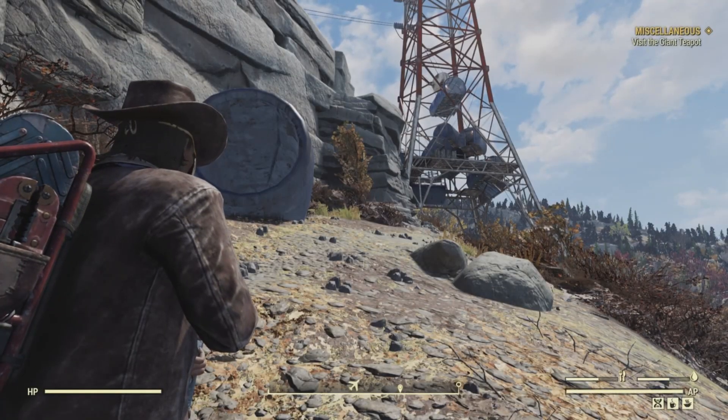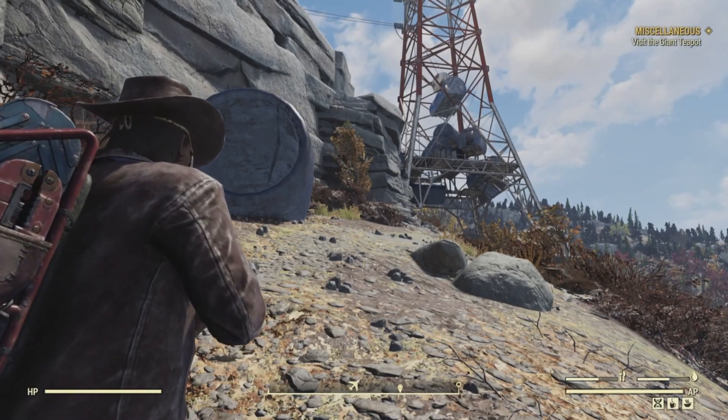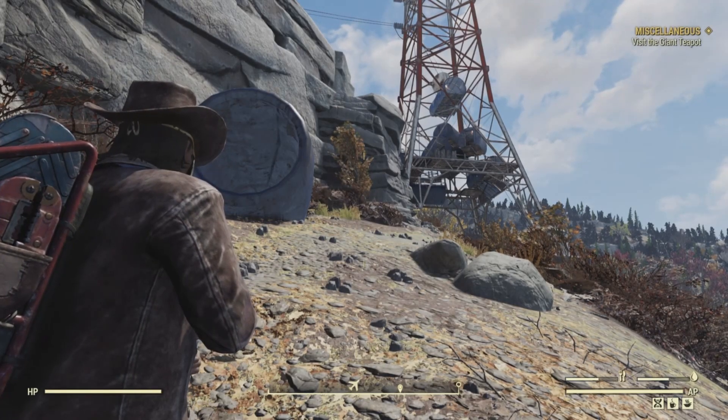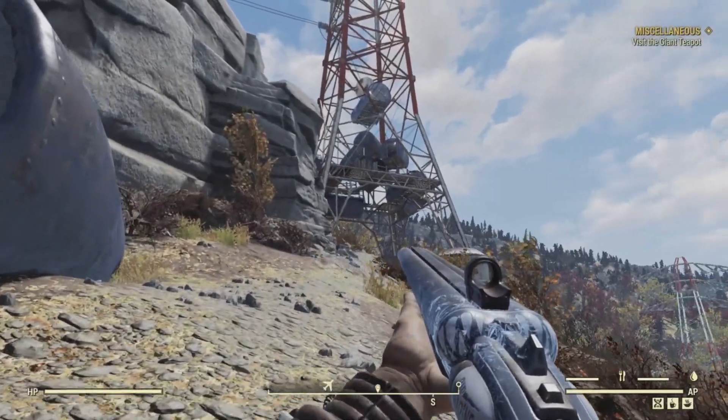Let's get started. Our first potential bobblehead location is in the cockpit of the crashed plane, on the floor behind the seat. We're going to head there now. There are super mutants here, so those are the enemies you'll have to fight in this area.